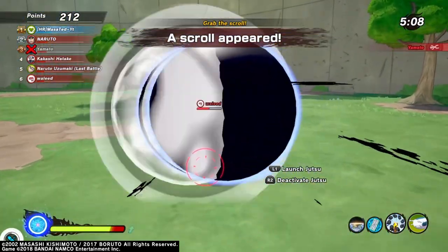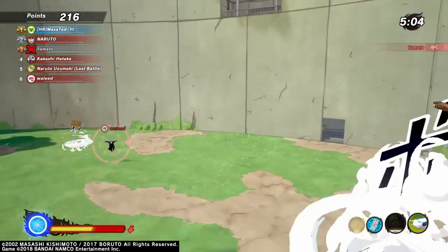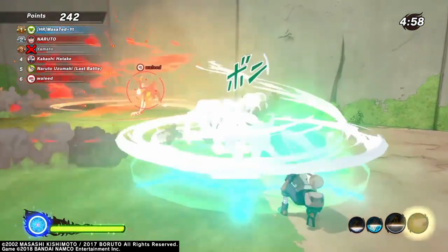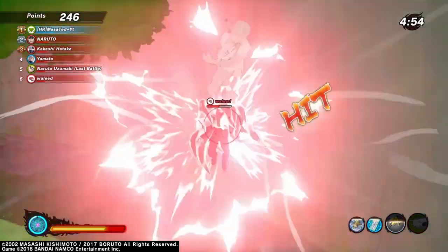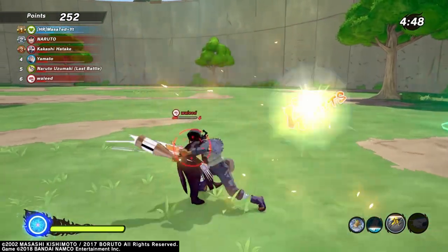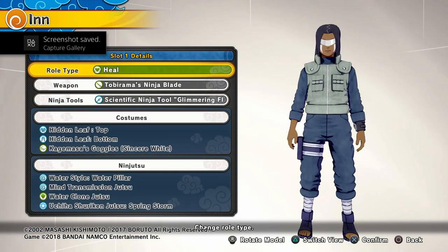If you pop your True Seeking Orbs on barrage users it will literally one-shot without the defense buff. You can also weave-cast with the Summoning Slug, allowing you quick-cast abilities and level 2 evasion. With the debuff and good weaving you can literally just kill people using the slug alone.